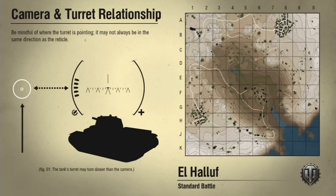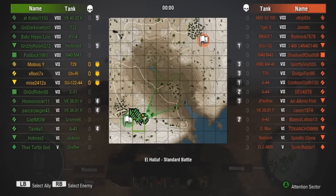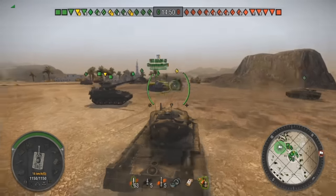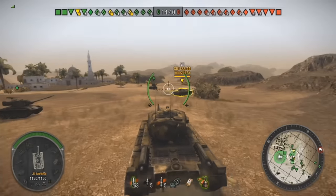Looks like it gave us a game already — that was fast. We are on El Haluf playing a standard battle. Depending on which tier I am, that will determine whether I'm going to play front line or rear line support, but either way I'm going to go up into that corner in the top left towards Bravo 2 sector. It's a tier 8 game — they have an M40-43 artillery, so I'll have to be mindful of that. We've got Roni in the Chi-Ri and Miser in the SU-122-44, a premium Russian tier 7 tank destroyer.